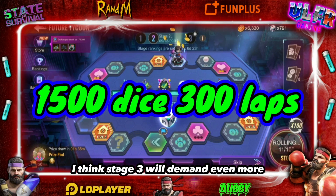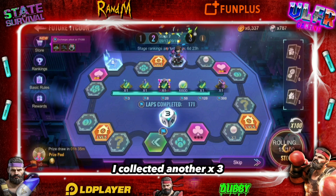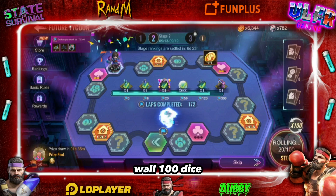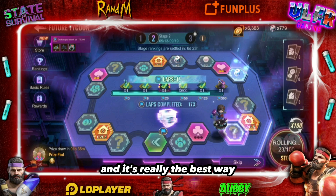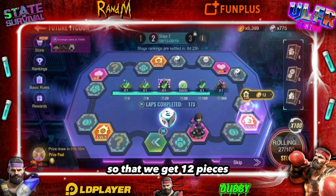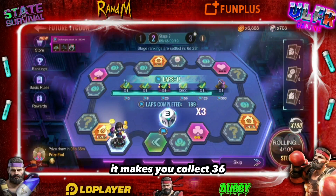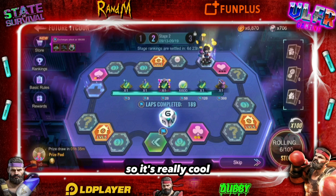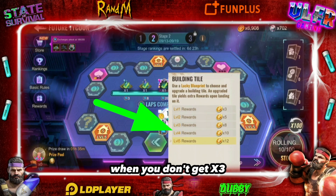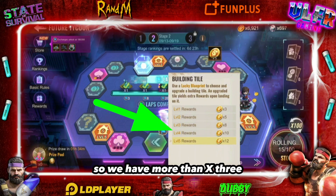Here you can see I collected another x3 — x3 is great! We reactivate x3, roll 100 dice, and this is really the best way. Of course, we upgrade our buildings to level 5 so we get 12 pieces per tile, and with x3 that gives us 36 pieces. It's really effective, and we continue like this all the way. When you run out of x3, you activate another one.